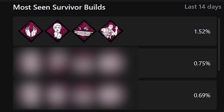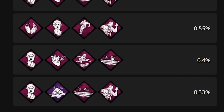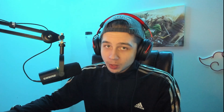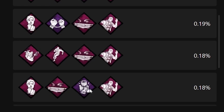For survivor, almost every top build features Made For This, Windows, and Resilience in some combination — paired with Hope, Dead Hard, Adrenaline, Iron Will, or Off the Record. The builds repeat so consistently with these core perks that you can see exactly where it's going. There's also a Power Struggle build thrown in, and some builds mixing in Lithe and Bond, but Made For This, Windows, and Resilience dominate across the board.